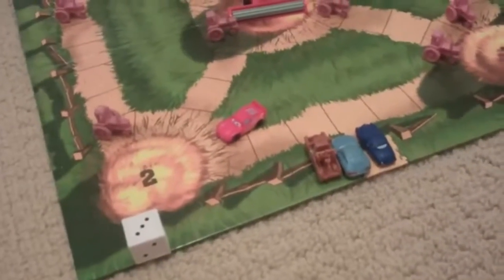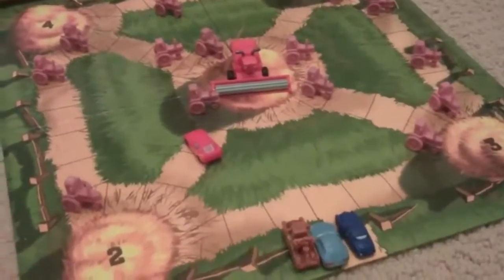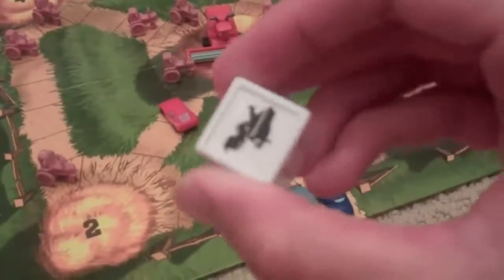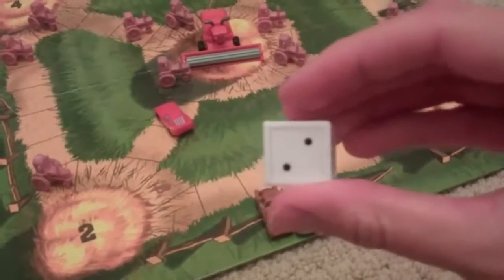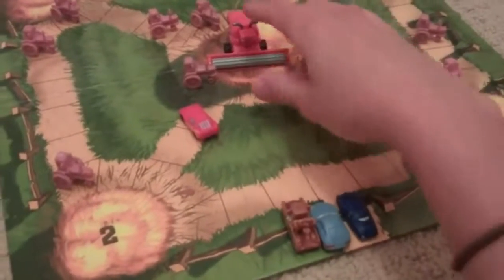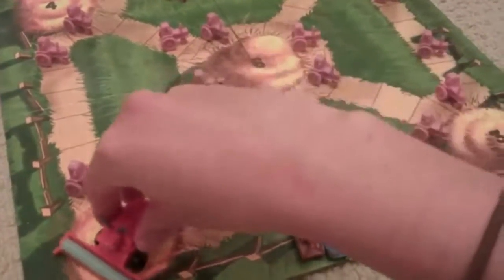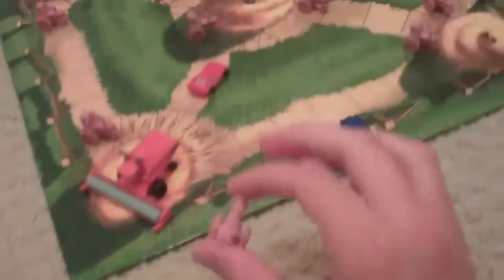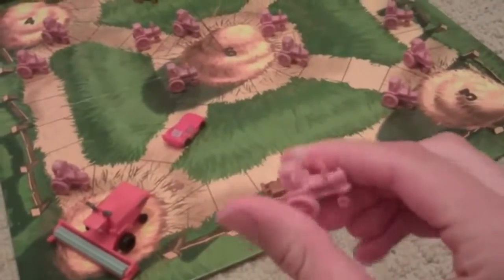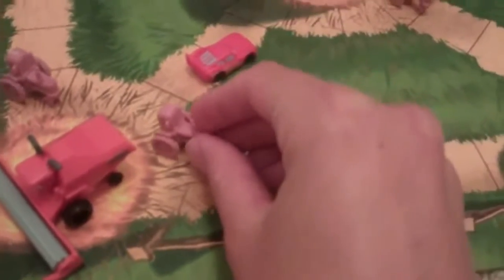Now if you land on a Frank on the die then you should roll again, and if I landed on a two then Frank will travel from the middle of the board where he starts to number two. He'll hit Lightning out of his spot on his way. Since my car got hit by Frank I have to give up one of my tractors, and the person that rolled Frank gets to choose where the tractor is placed on the board. You'll also see on the board there's a little picture of a tractor and that's where each of the tractor pieces goes.